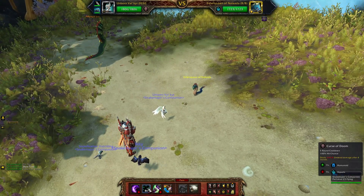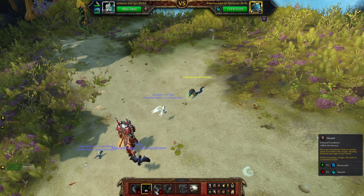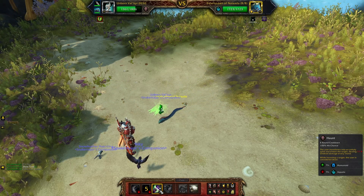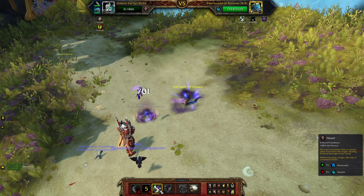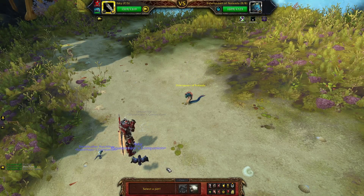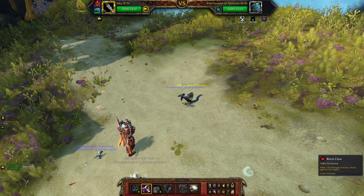So a short guide is the best one. Start with Curse of Doom, then Haunt. Bring in Ikki and use Blackclaw.